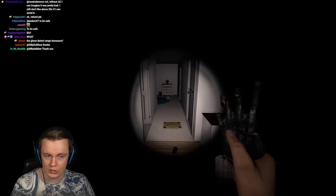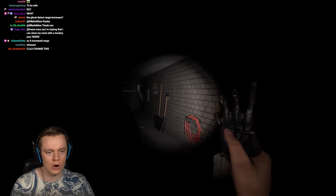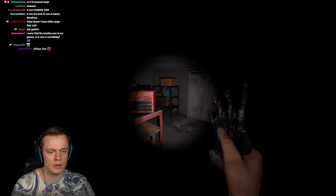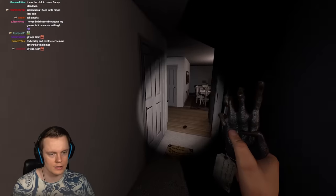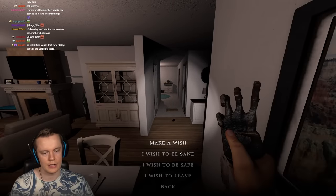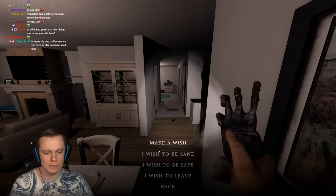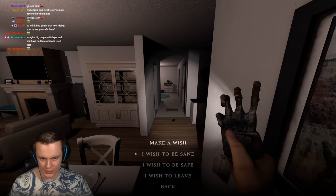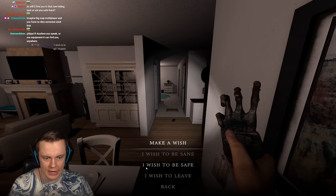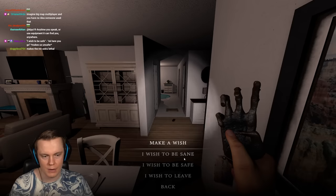It doesn't just increase detection range — it makes it infinite, so it can find you anywhere on the map. It's really risky if you need your flashlight to navigate during a hunt. Also, note: say 'I wish for sanity' not 'I wish to be sane' — if you say 'I wish to be sane,' it'll always detect 'I wish to be safe' instead, which will screw you over during the hunt.